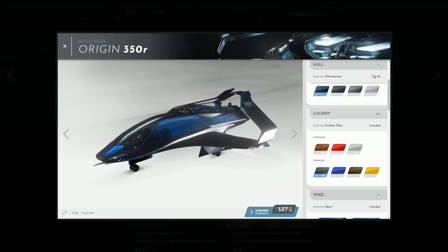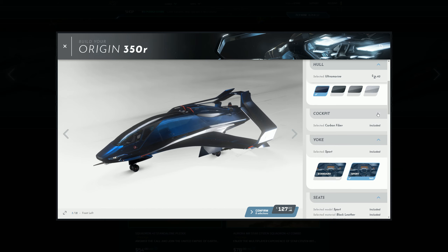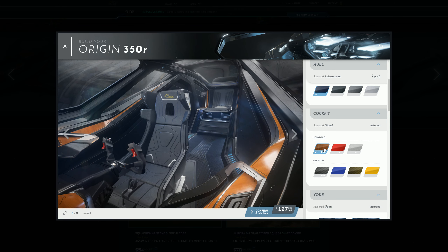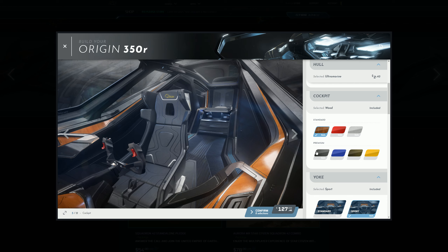Standard is included, so you can get a look inside the cockpit. That's like a wood paneling finish. Let's go to red — that's quite nice. That wood paneling is quite nice. Let's have a look at premium blue — that's really nice.